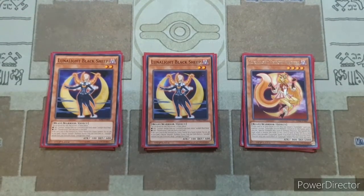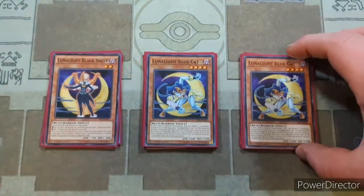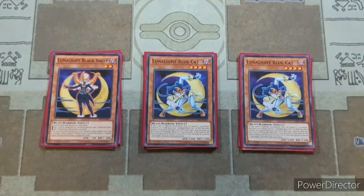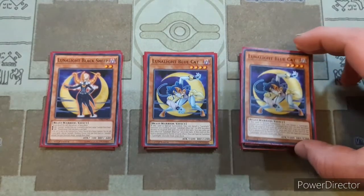Then we'll go on into our two copies of Lunalight Blue Cat. This card is really great for increasing the attack of your monsters — when it gets special summoned, it can boost the attack of one of your Lunalight monsters by a thousand, which is just really cool.